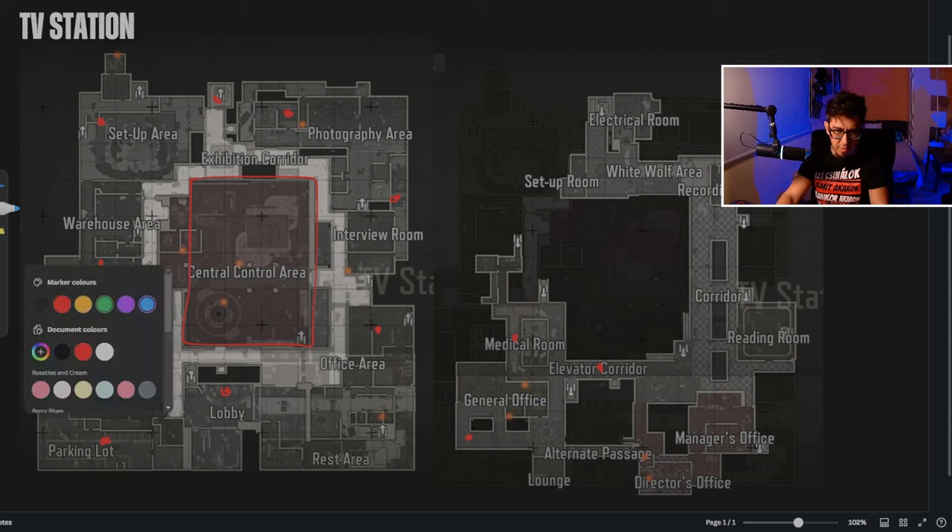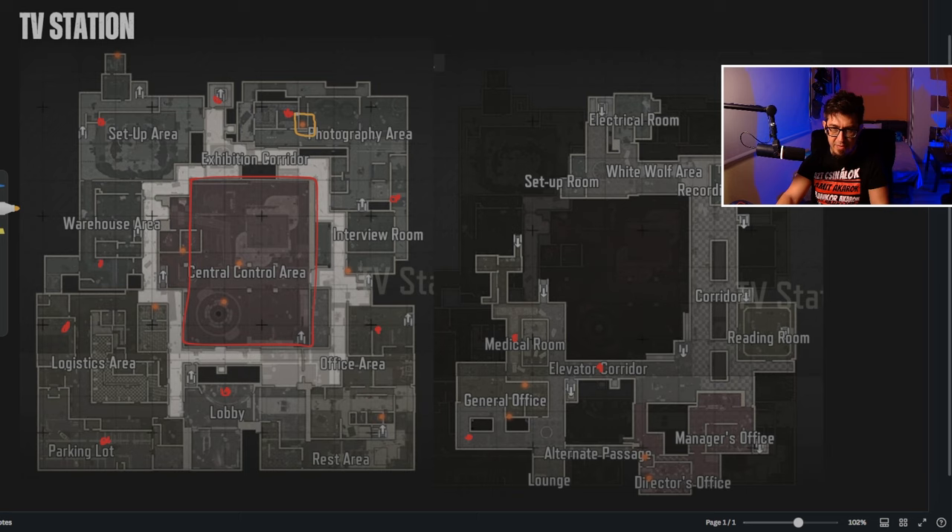I'm going to mark them in yellow. This is one free safe back here in the general office. We have another one — and maybe the most popular one — in the director's office. These two, general and director's, are more popular compared to the third one. Usually the third is picked up by a team spawning near that safe, but it's not a primary focus.